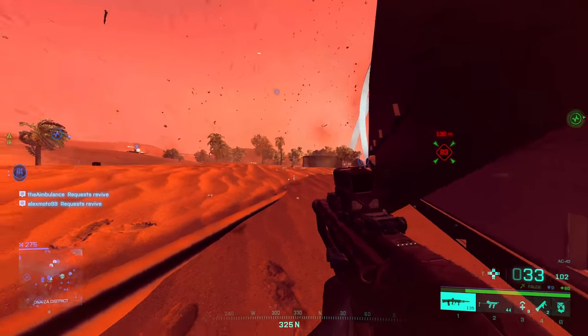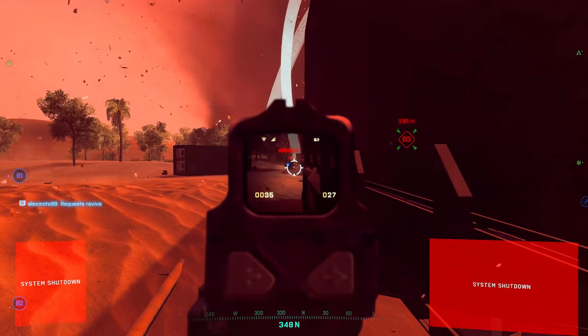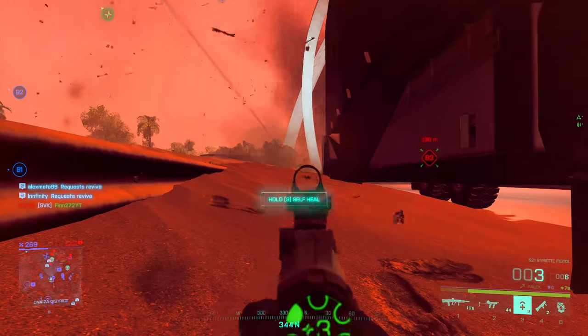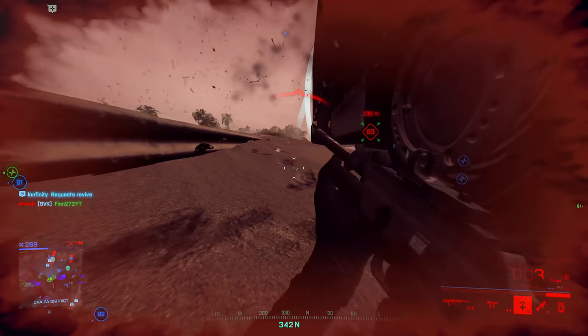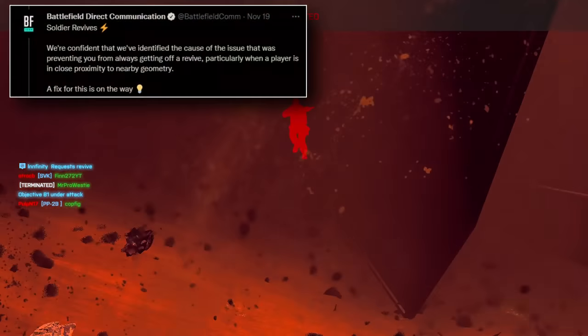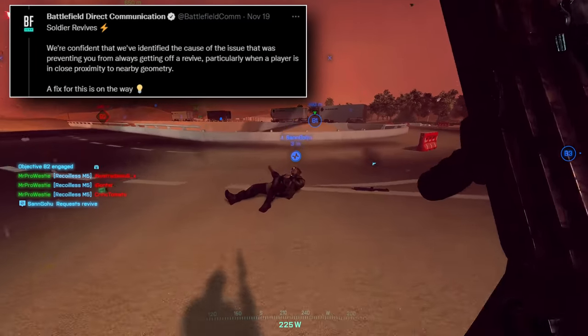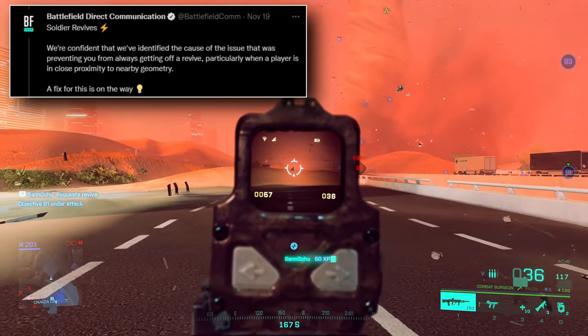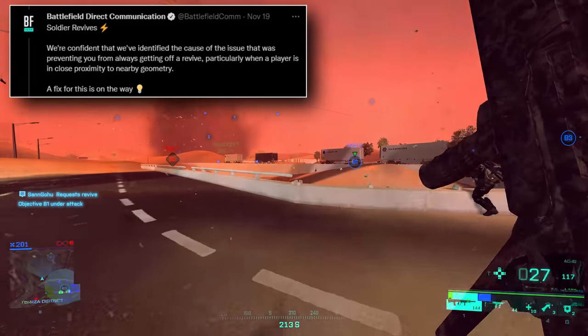First up: soldier revives. You might have noticed that if a player is too close to an object like a wall or a car while rolling around in the revive state, you go over to revive them but the prompt doesn't come up and you can't revive them. The team has identified the cause of that and a fix is on the way.